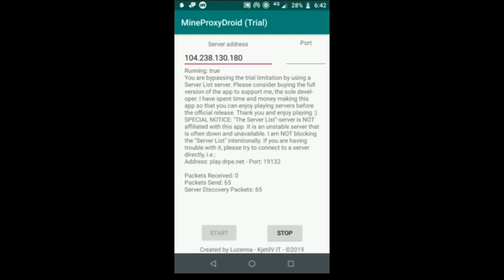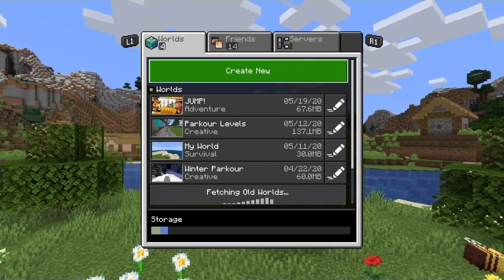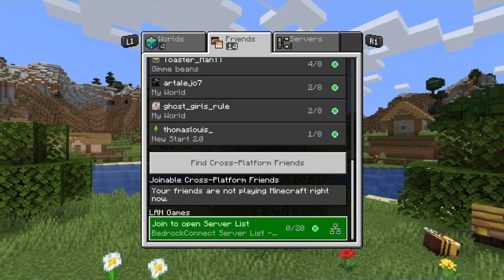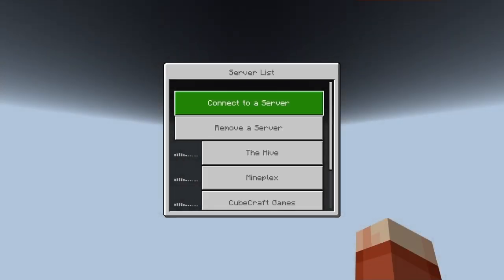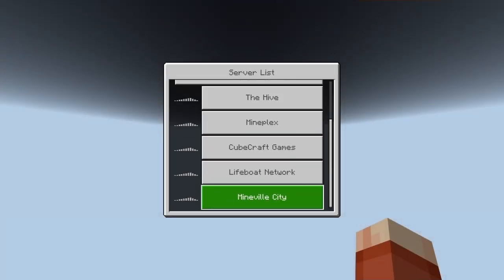He also adds a special note: 'The serverless server is not affiliated with this app. It is an unstable server that is often down and unavailable. I am not blocking the serverless server intentionally.' People keep seeing this message and believing it means he's completely blocking server access — that is not the case. Right now on my main screen I'm clicking Play, going to Friends, and you can see the open server list. It still works 100%. He's not blocking a single thing.